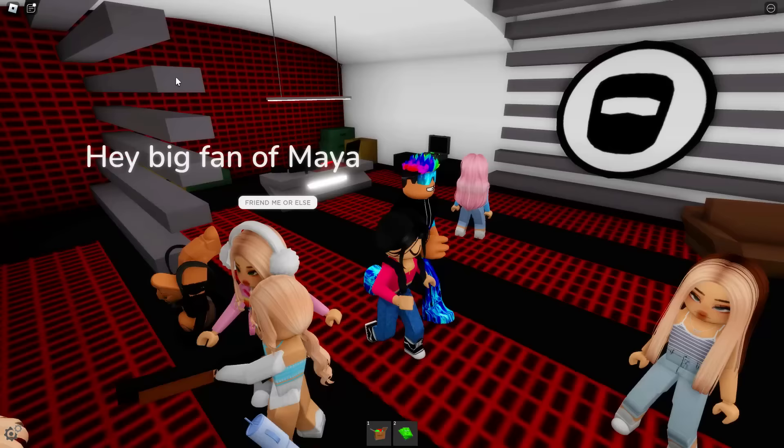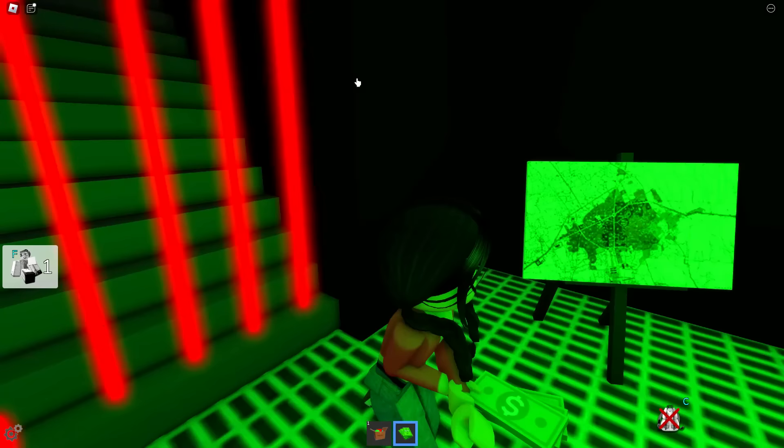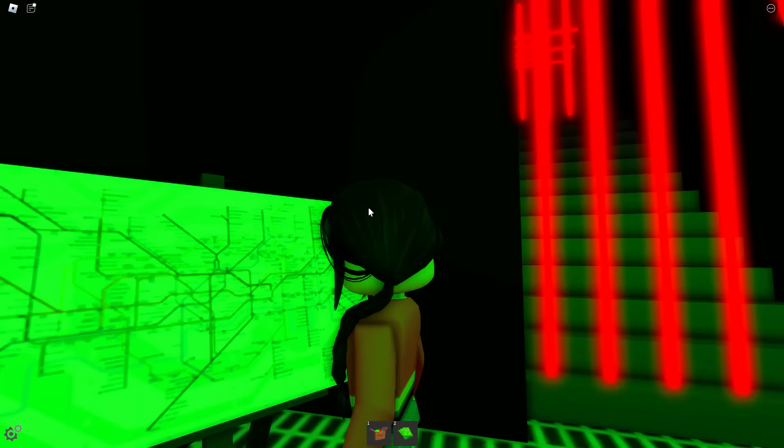Okay, how are we supposed to get inside there? I have to hold the money. Oh — that was sense. So we've got to hold the money while we're going down? Oh my gosh, guys, this is actually insane. Wait — this painting is definitely weird, guys. I think it's a map. That is a map, Maya — we know that for sure.